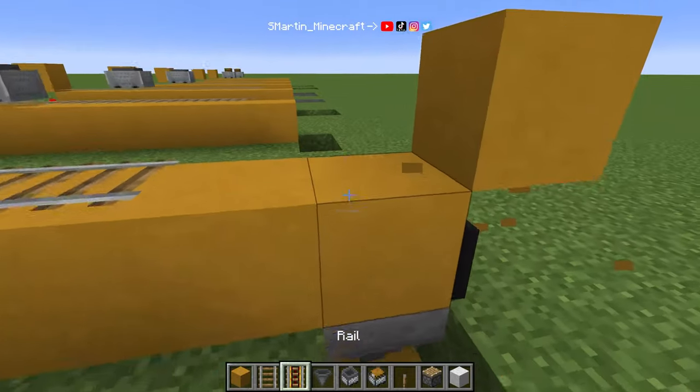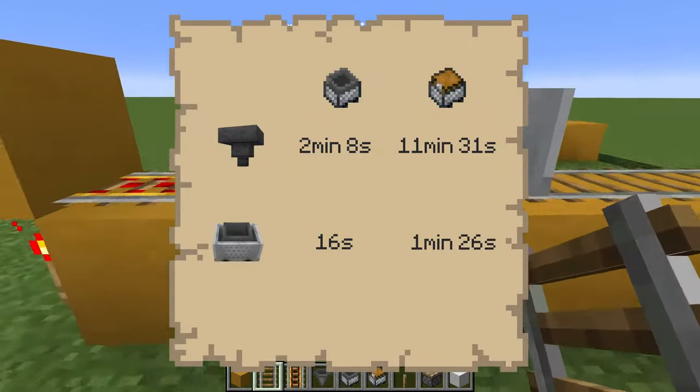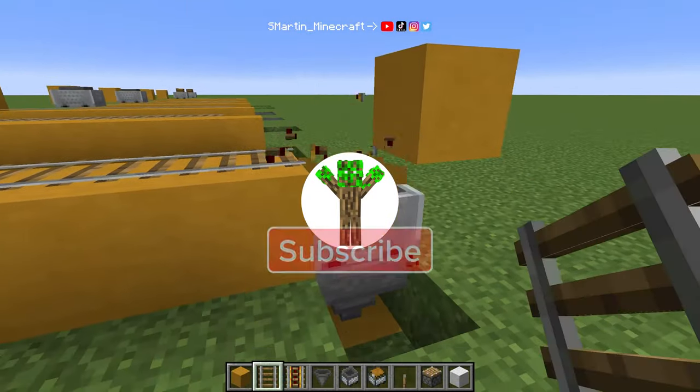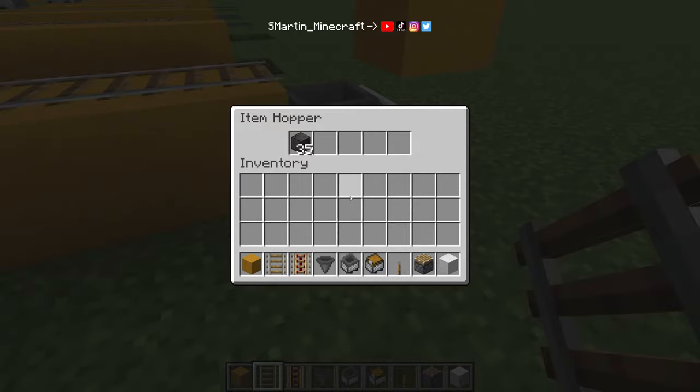As always, we put the powered rail on top. If we now push a fully loaded hopper minecart on it, it will be empty after 16 seconds. Now the unloading speed means exactly that — the minecart will be empty after 16 seconds, but the hopper below is way slower. That's what I call processing speed, and we can further increase both.